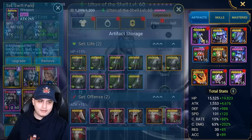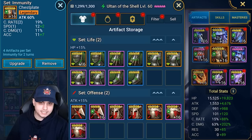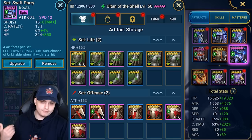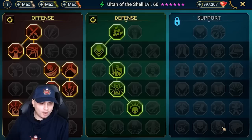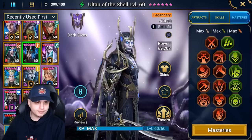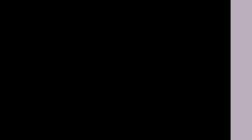For Ulton, I put him in a Swift Parry set — hoping to stack debuffs, get mitigated, cleanse himself, and make use of that A2. We've gone for crit damage on gauntlets, attack percent on chest and boots, with a speed ascension focusing on attack and crit damage to beast him up. Masteries head down to Helm Smasher to ignore some defense, alongside the defensive tree to proc counter attacks and add sustainability.